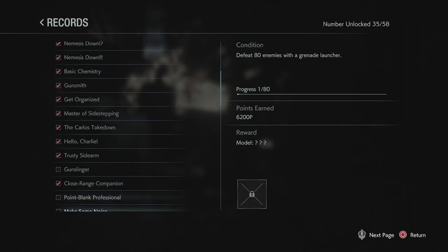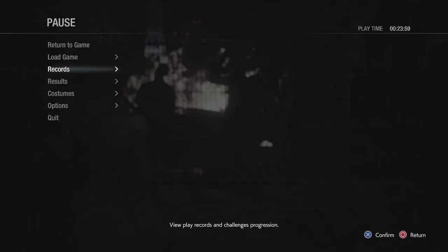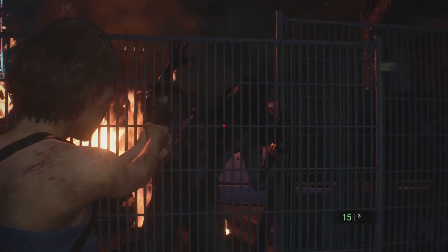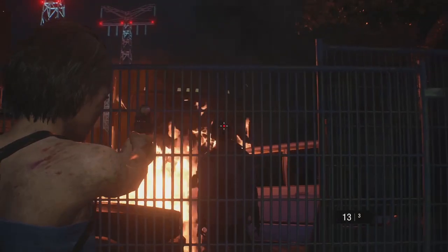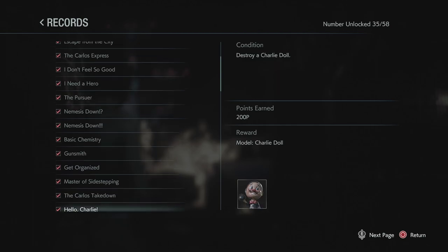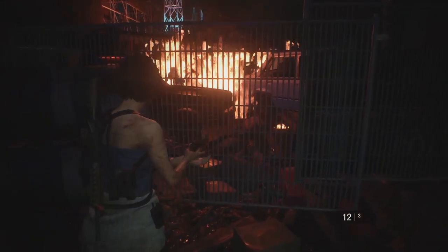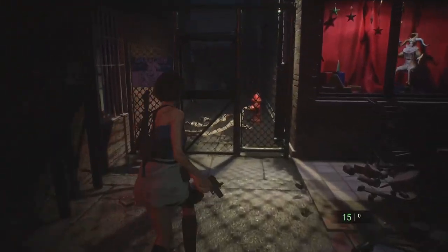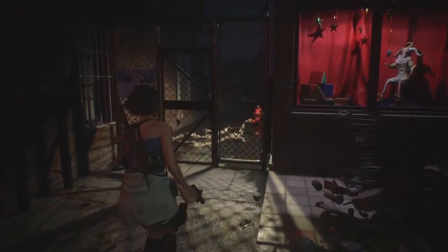If I check my records, the Gunslinger currently has 174 out of 200. I notice that the ones behind these fences take one bullet to the head and they're finished. We're up to 177 — each of these kills is a nice little harmless, no chance of you getting bitten, danger-free three kills. But there's more.